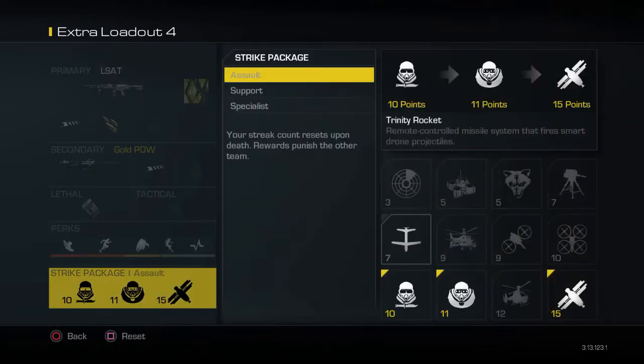So yeah, let's get into the game. Oh, and by the way, for Strike Package, you need Juggernaut and Maniac.